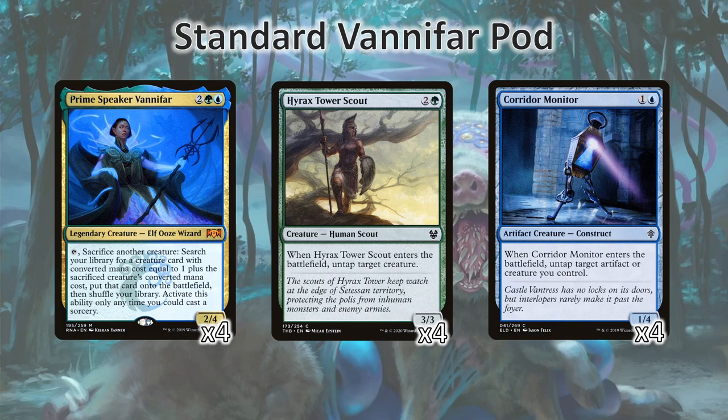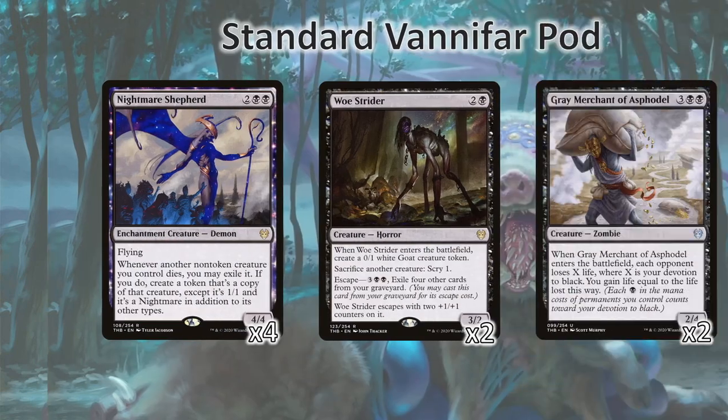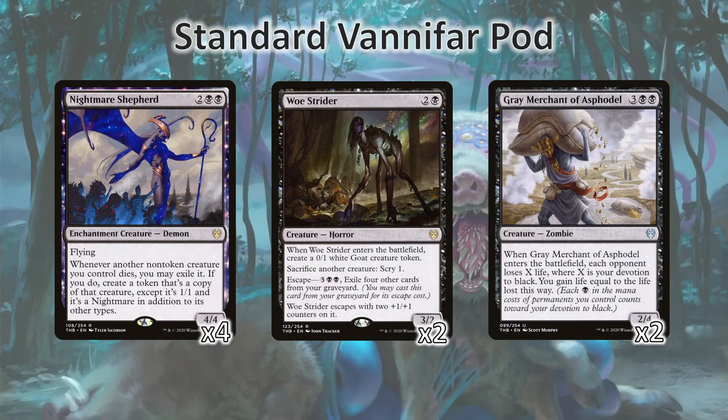What 4 drops specifically are we looking for? Nothing other than Nightmare Shepherd. Nightmare Shepherd makes it so that any of our creatures that die, which includes when they're sacrificed, we can exile them and get 1/1 copies. This means we now have double the chances to untap and double any of our other ETB triggers by sacrificing them. We also need another sacrifice outlet that doesn't require tapping so that we can sacrifice some of our creatures to untap Prime Speaker Vanifar, and that's where Woe Strider comes into play.